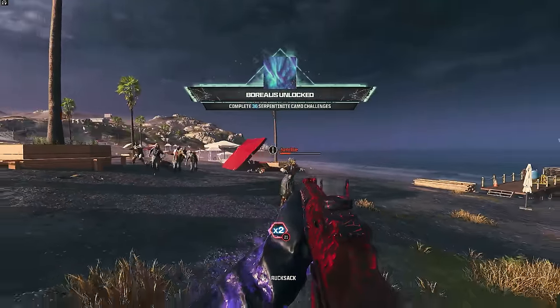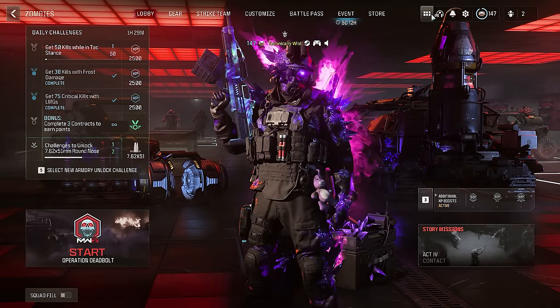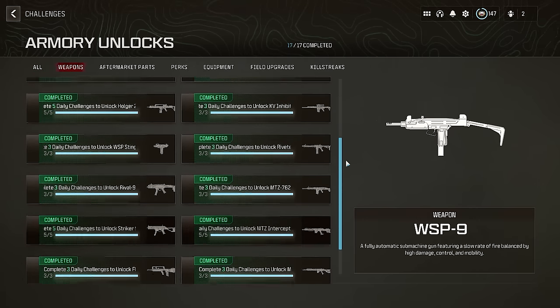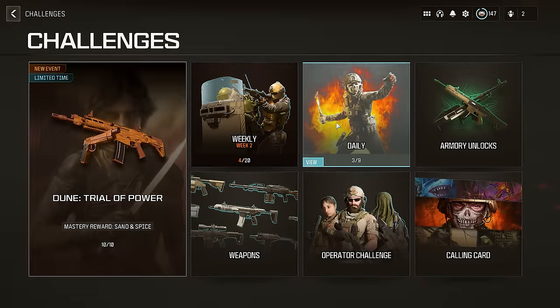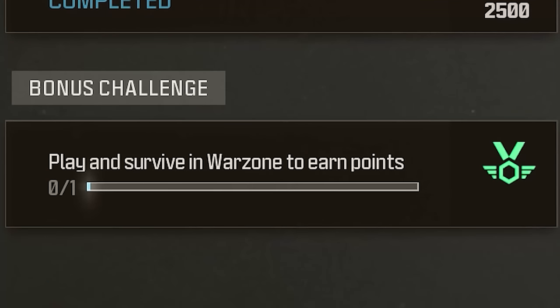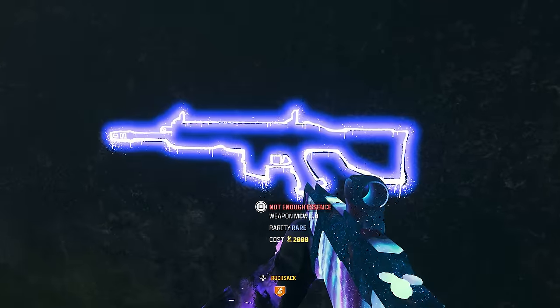Before you actually get to work on the Camo Grind, you have to unlock and level up each weapon to gain access to Camo Challenges. Most weapons are unlocked through leveling up in-game, but for a select few you have to unlock them through the Armory — a system where you complete daily challenges to unlock specific weapons. You have 3 daily challenges in Multiplayer, Zombies, and Warzone. Once you complete your daily challenges, you'll have 3 bonus challenges with no limit, so you don't have to wait an entire day to unlock a few more weapons.